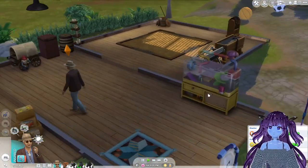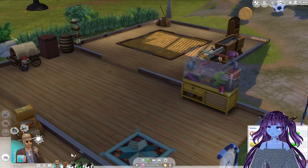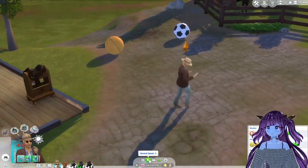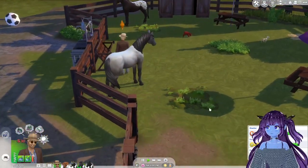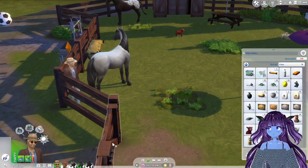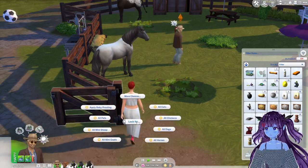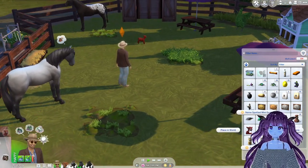Oh, we need to - is our hamster there? Oh, we do have a hamster, cute! We'll talk to our hamster later. Oh, he needs to pee - well there ain't no time to pee, okay. Lock for all mini sheep, lock for all mini goats, just so they don't escape. Place in the world - I wonder if we still have our ranch hand.